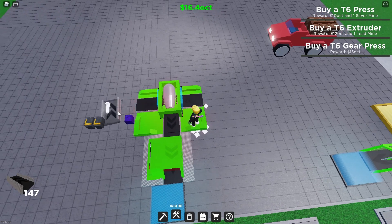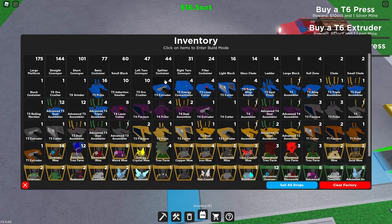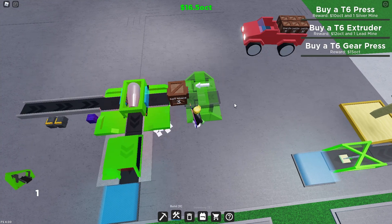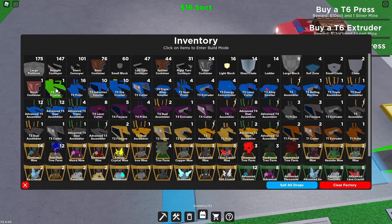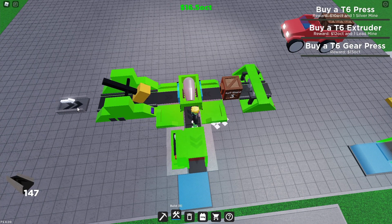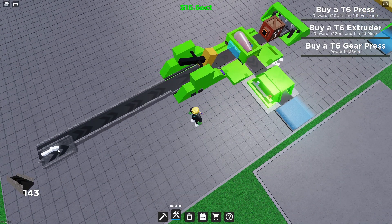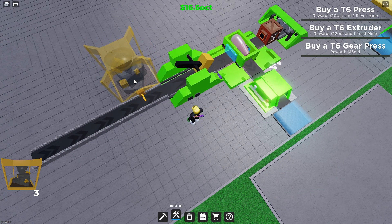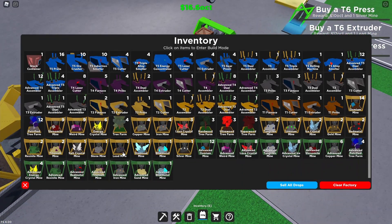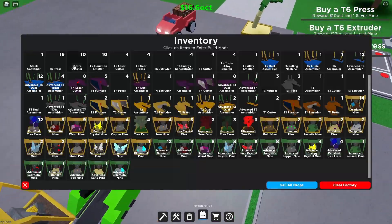There's a bunch of things going in from this side, I'll just leave this as is. Let me place these properly — there we go. Basic container. The grinder, the ore crusher over here. And then silver and lead — I'll put the lead first this time, though it doesn't matter at all.